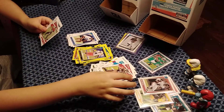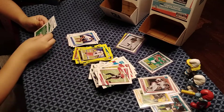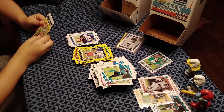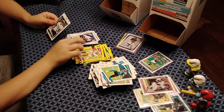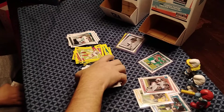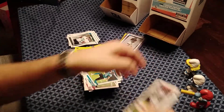Gavin's final pack: Chris Godwin, Matt Ryan, Miles Jack, Fred Warner, and the rookie is Elijah Barr — Jets. Great way to end it. Not a bad box overall, no Mac Jones but still solid pulls.